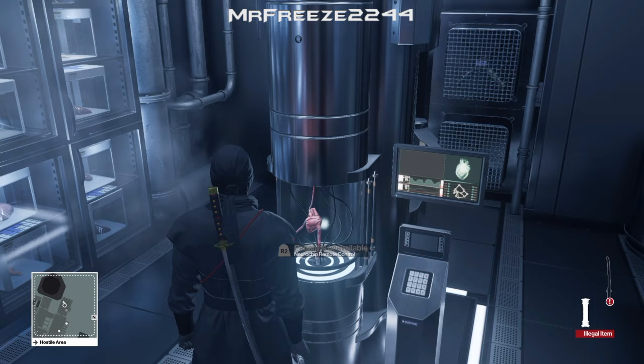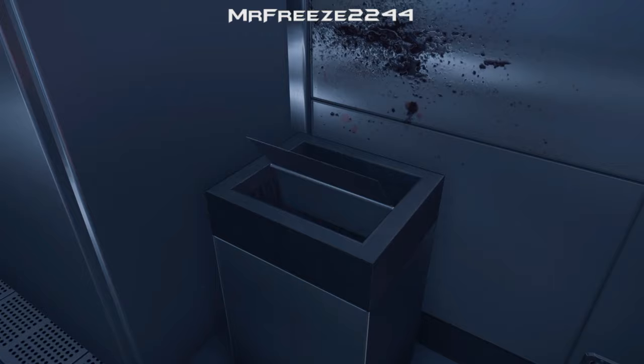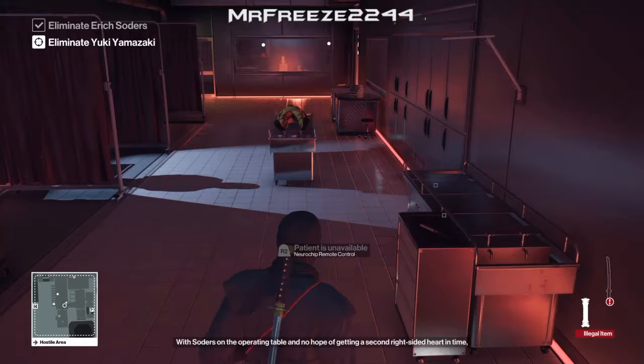Now, if you couldn't get in the room fast enough, just decrease the medicine on that trigger — so just push R2 again. And the guy will come out of the room; reactivate it again and he will go back in. Just follow closely behind him and you'll be able to get back into the room.